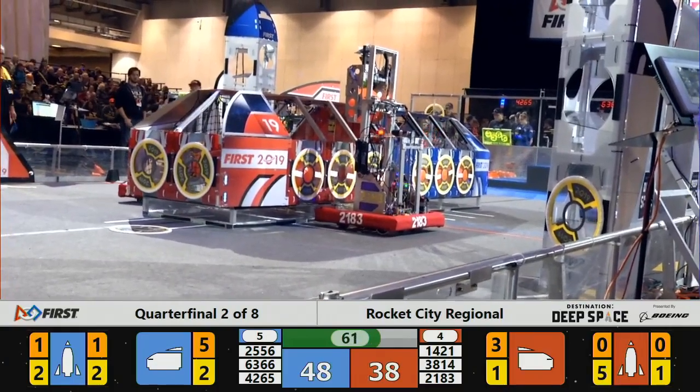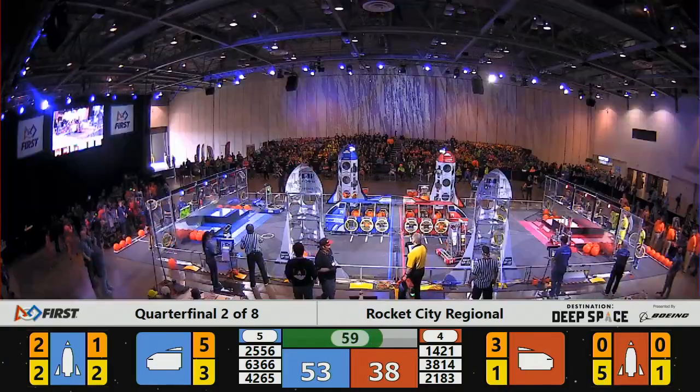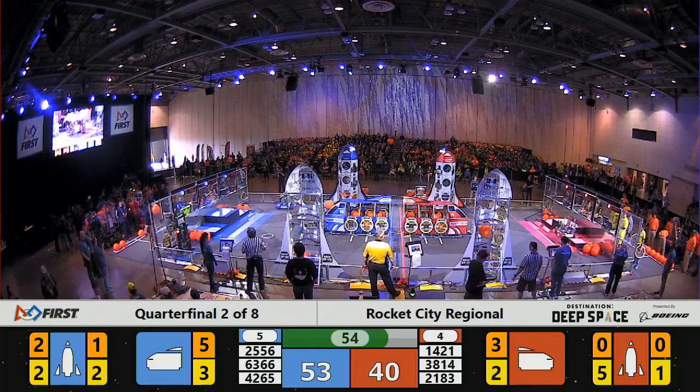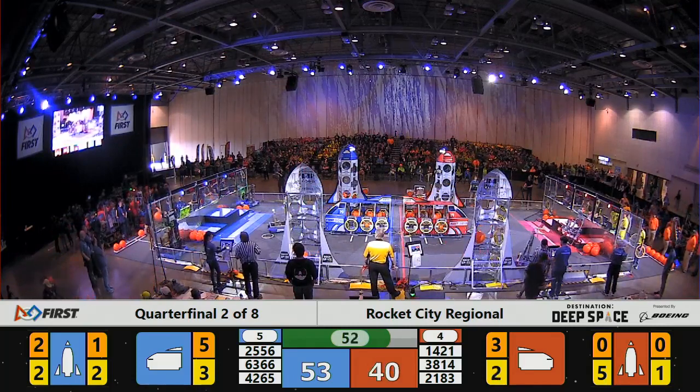Hatch panels are almost complete on the Red Alliance rocket. Cargo now goes into the second level. 38-14.